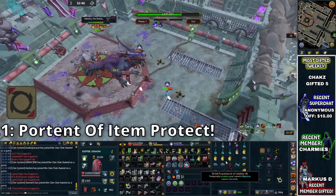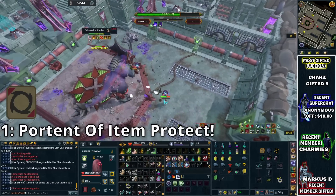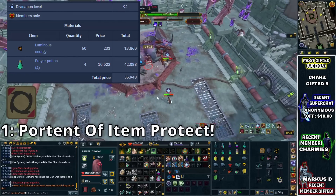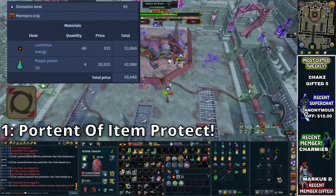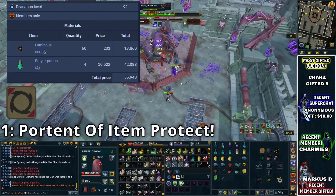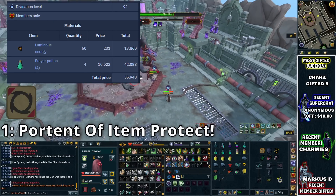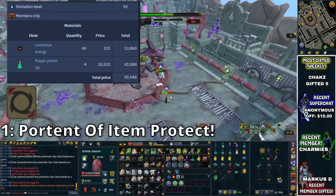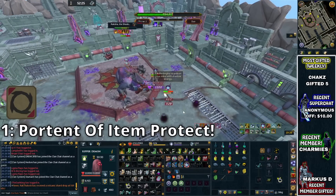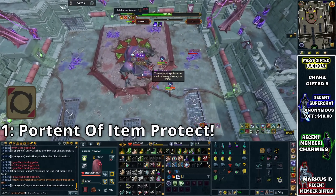That is going to be the Portent of Item Protection. The Portent of Item Protection is something that you have to make through Divination, requiring a skill level of 92 Divination, so it is a pretty high level Divination item. However, it is incredibly useful. You make this by using 60 luminous energy alongside 4 prayer potions, which have to be the 4-dose version.